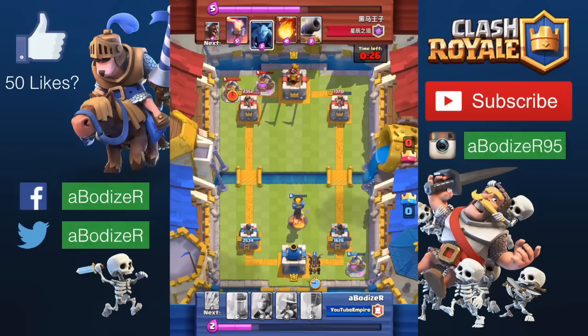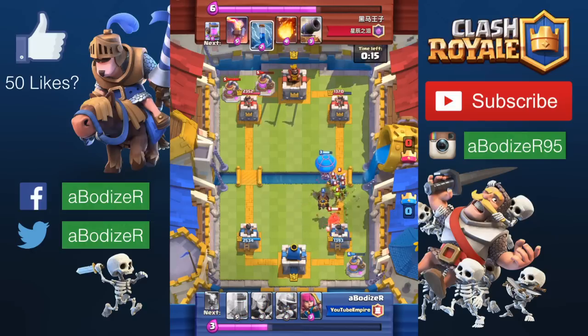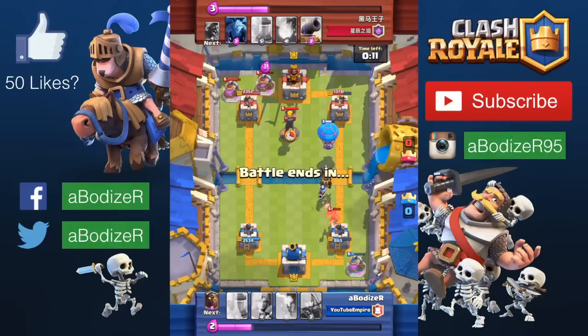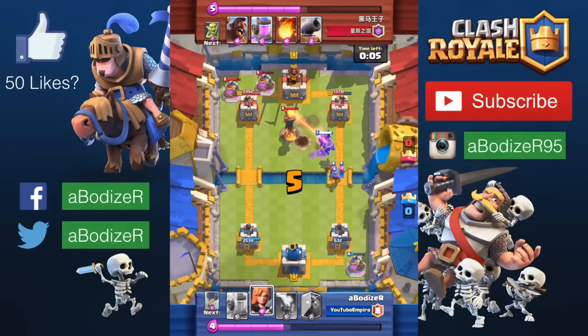I use the valkyrie to counter barbarians, wizards, or any kind of ground cards. I use the inferno tower because many people right now are using the royal giant, and the inferno tower can really destroy it and make it really easy to win.